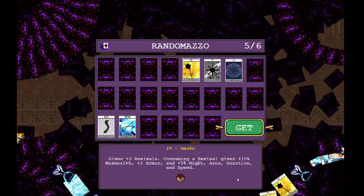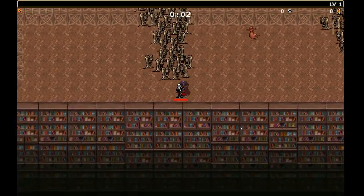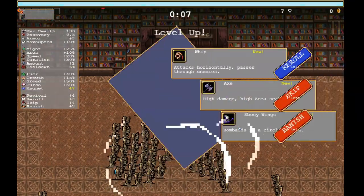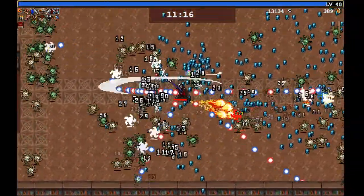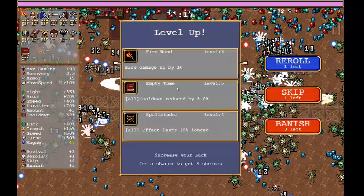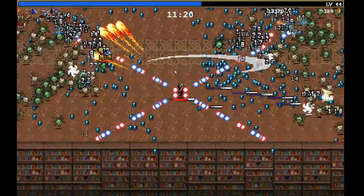The way it works in version 0.5: when you start a run, you get to choose a card right away. Then at 11 minutes and 21 minutes, bosses appear who drop a chest with a card in it. A normal elite spawns at the 11-minute mark — it's difficult to see, but it does carry a card. It spawned at exactly 11 minutes and took about 20 seconds to kill.